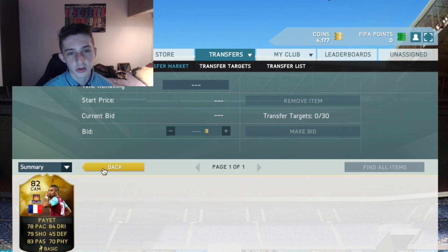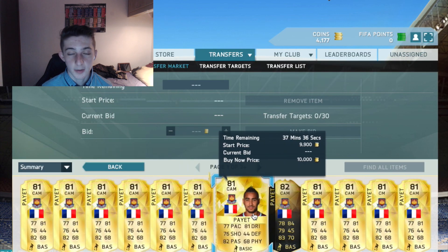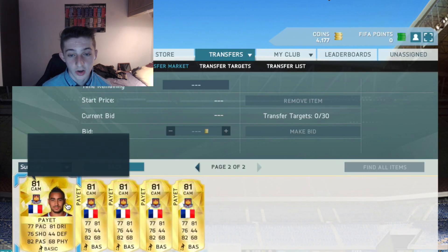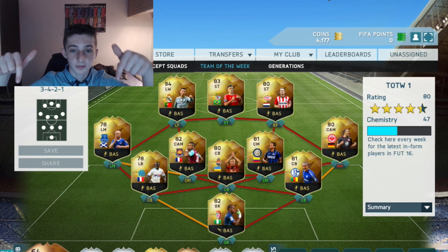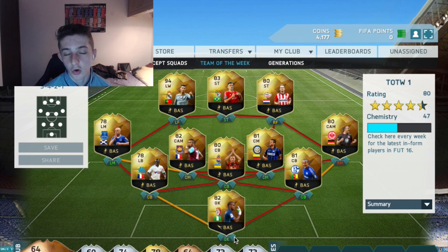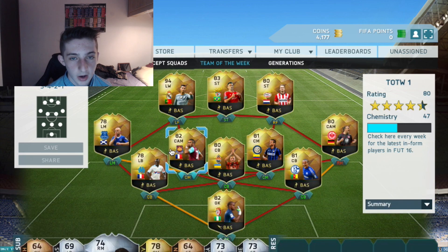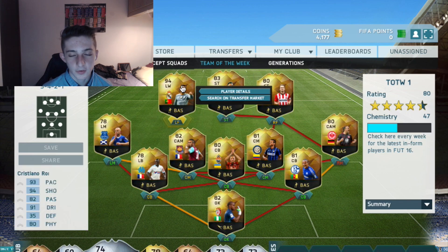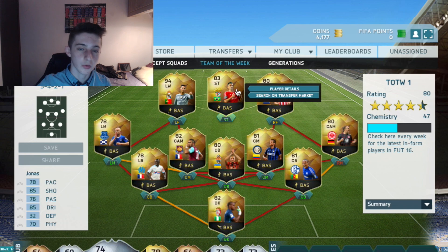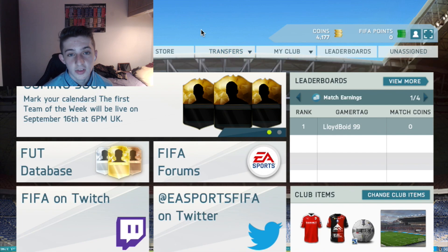So to summarize: you either invest in the in-form cards when they go down in price — remembering packs open tomorrow when EA Access is out — or you pick up the normal card now and wait till they go up in price. That's basically how it works. If you have any questions about this method, leave them in the comment section. If you smash 100 likes I'll bring another video out later tonight. Subscribe if you're new, and enjoy the rest of your day.